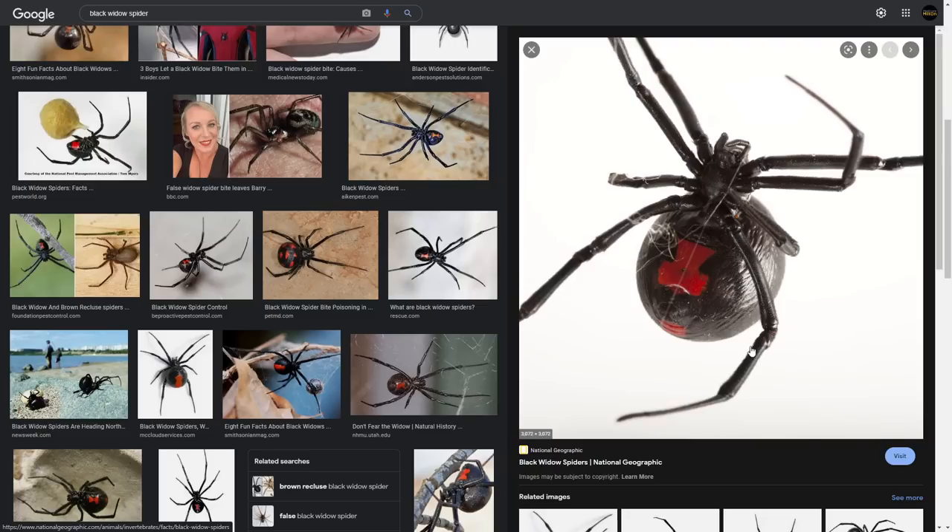Perhaps the black widow will have its own armor set, although I think it would make more sense for it to possibly have some type of tier three weapon — whether it be a tier three dagger or tier three spear — perhaps with more poison damage or a different type of poison damage. I think that would make the most sense.